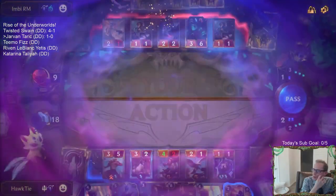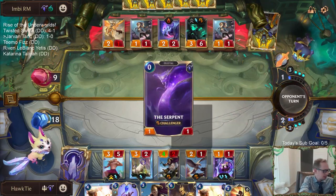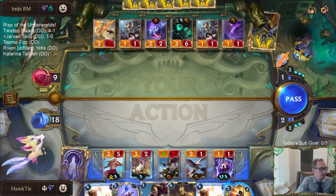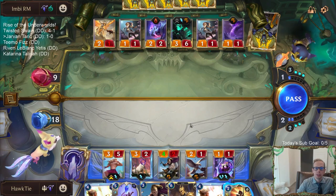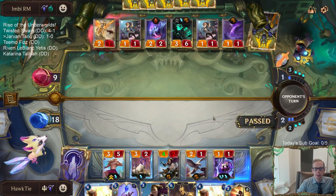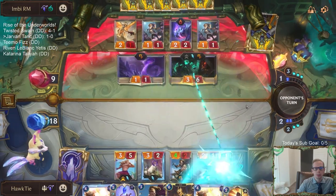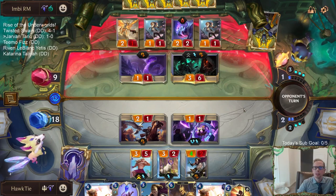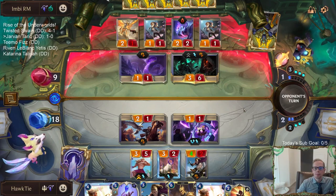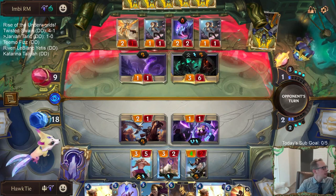I probably shouldn't have played that - that wasn't good. All of my decks can be found on Mobalytics. I wanted to play another unit to give the Tracker a Challenger, but this didn't work out. I should have just passed when they passed. That's the Twisted Swain deck anyway.